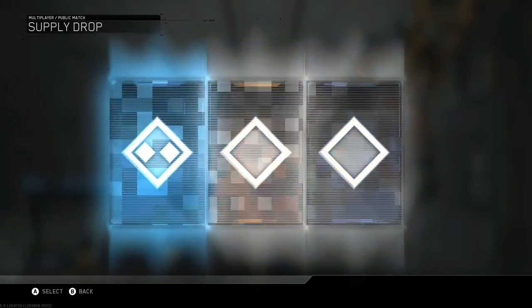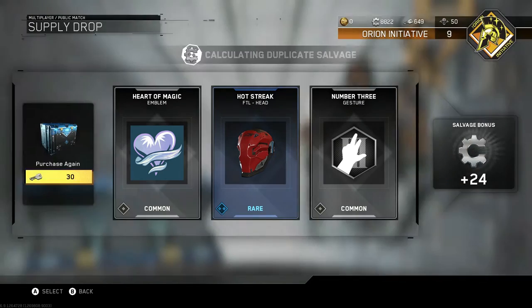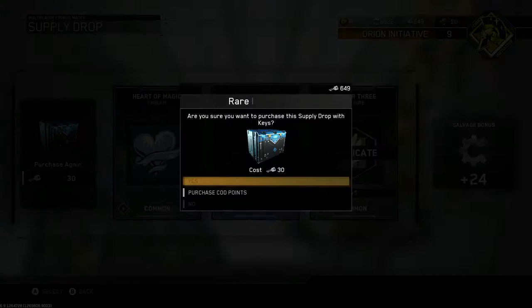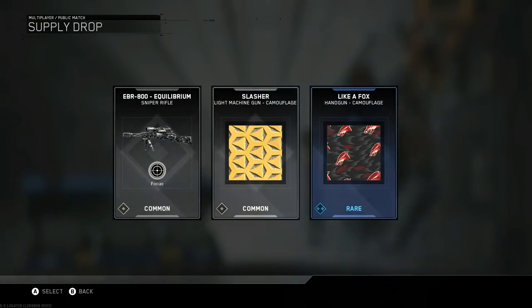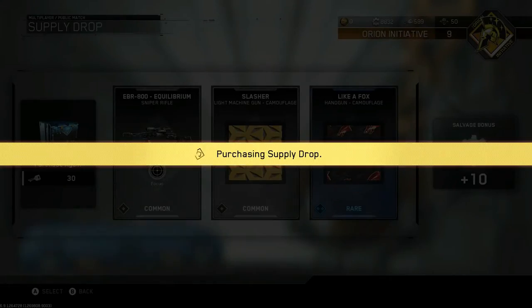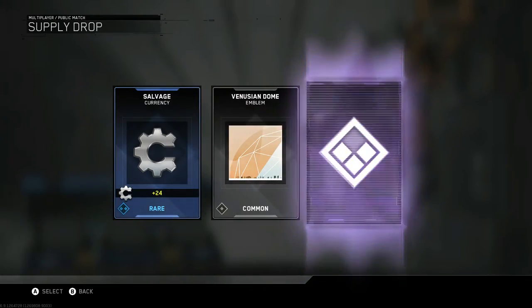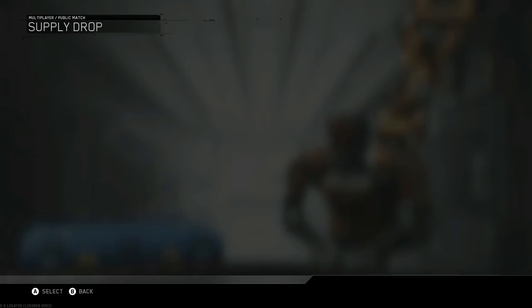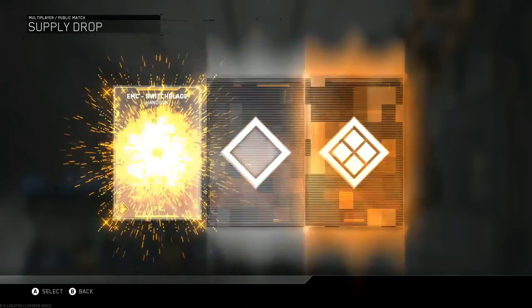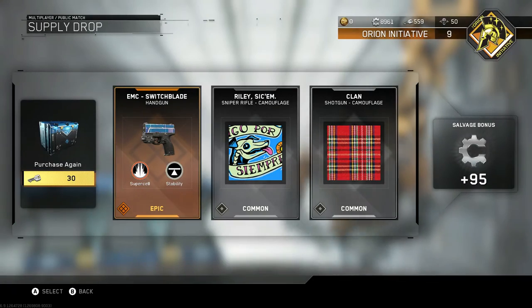I've got like 21 crates after this one, and there's no duplicate key burn - it's all salvage. So I won't be able to get any more than the 21 crates. Alright, so halfway through I have not gotten an epic weapon yet. It is not looking good. Are you kidding me? Oh salvage. Dude, come on. These drops have been so bad. EMC Switchblade - my first epic weapon! Let's go.